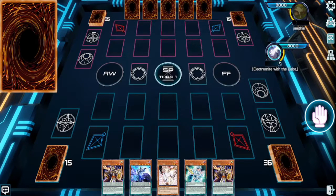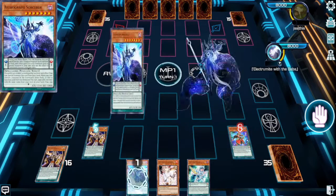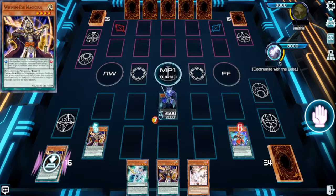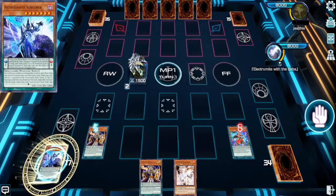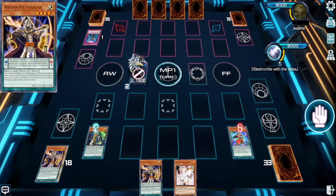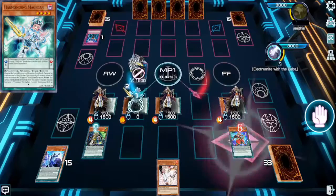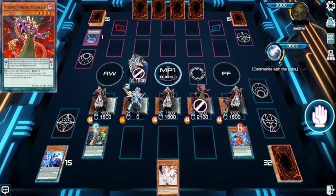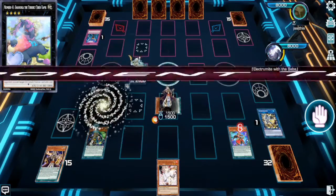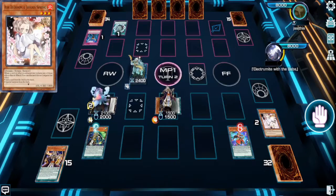As a Pendulum player, if you get hit by Gamma it's going to be a lot harder to recover from than Infinite Impermanence. With Infinite Impermanence, just like Ash, you can still full combo. For Gamma, you might need extenders in hand. For example, if they destroy your Harmonizing Magician, you could still get around it, but it's not going to be the board you were aiming for.